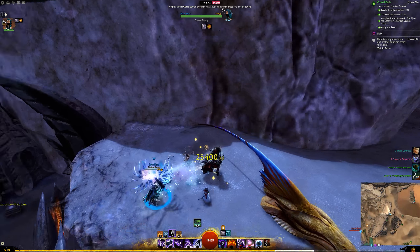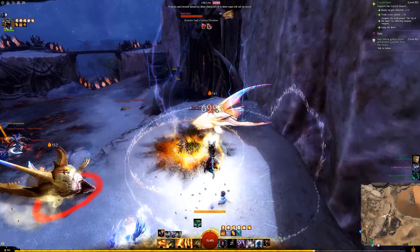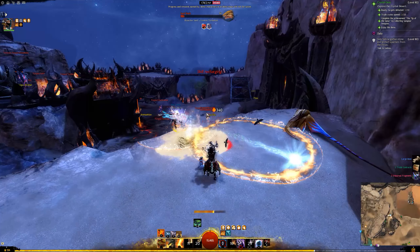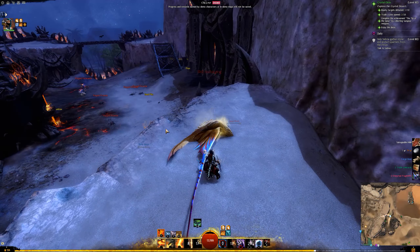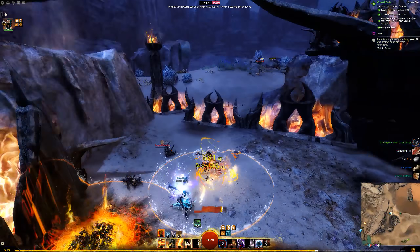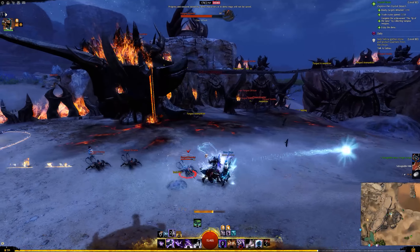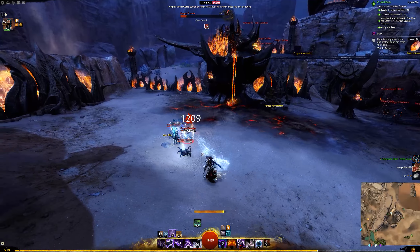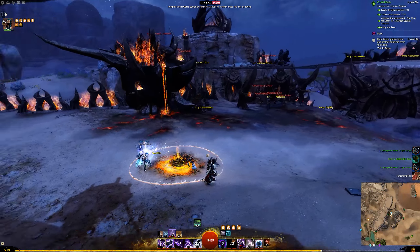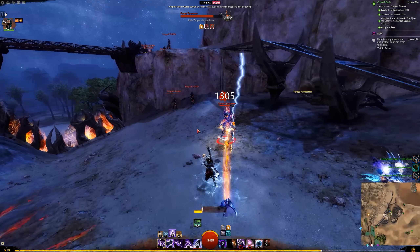This is a little Forged base. The official announcement reveal trailer for Path of Fire featured a lot of Forged bases. I've actually come to believe a lot of that trailer was right here in the first map. This outpost here — unlike what we saw with Mordremoths stuff where outposts could be cleaned out and captured — is just a Forged place. I don't think there are events that cycle to let you take this territory for the people of Amnoon. You're basically in hostile territory hanging around.